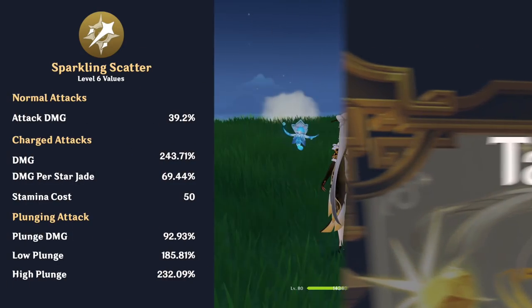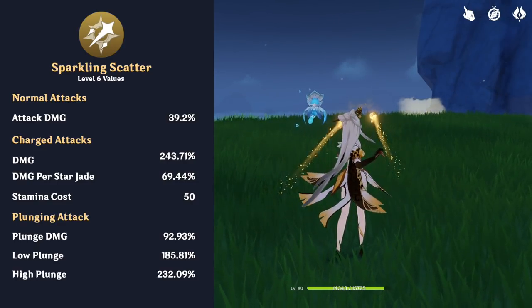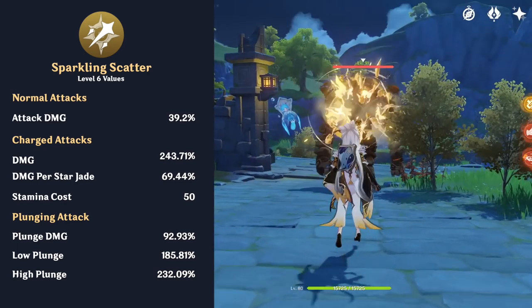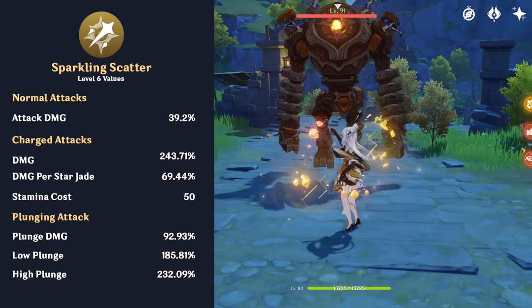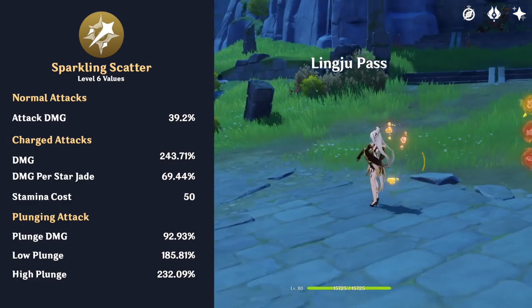Ningguang's normal attack talent is Sparkling Scatter. Her normal attack summons two jades and launches them at the enemy, homing in on them if they are within range. If either of these jades hit a target, Ningguang will gain a Star Jade, up to a maximum of 3. The number of Star Jades she possesses is indicated by the orbiting jades behind her, which will disappear when Ningguang leaves the field.